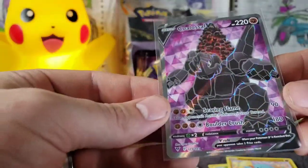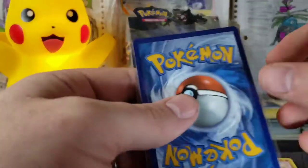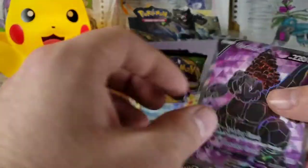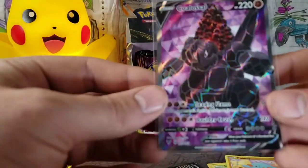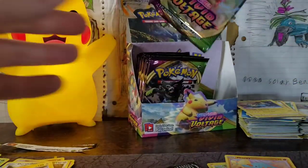I will say that it is purple and it does look beautiful — it is a beautiful-looking card. It does look pretty great though, it might be a little bit fat on the left. Copperajah Full Art. So two textured cards if you count Raikou.